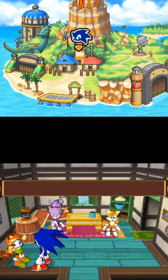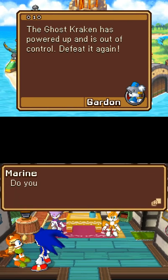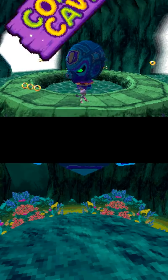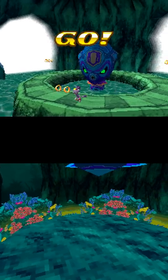I wish to play a mission. Small child — get him Soul Emerald. The ghost kraken. So this time it is a boss. So sometimes it's a boss, sometimes it's a level — a variety of activity. Coral cave boss, but he's powered up. Whatever that means, so be afraid.